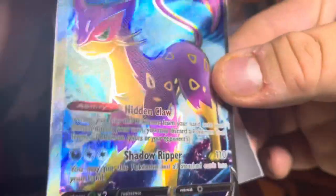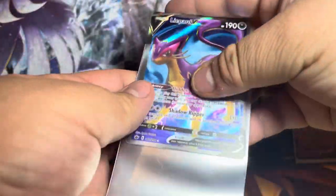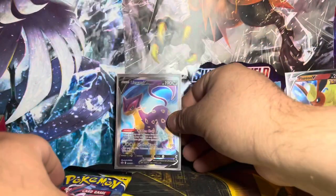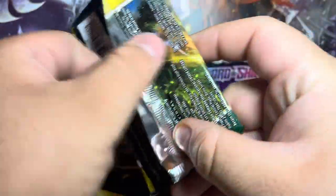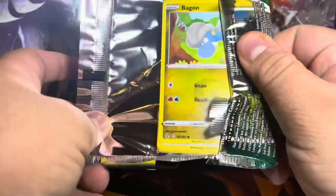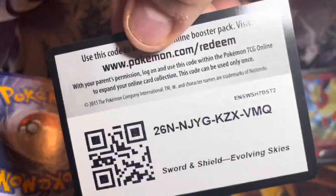I don't have a sleeve for that right now because I ran out of my regular sleeves, so I'm going to have to go out and buy some today. Sorry about that, you guys — I keep running out of sleeves. I might have to buy bulk on sleeves; they go fast. Our last pack is going to be the Evolving Skies one — let's see what we can get, you guys.